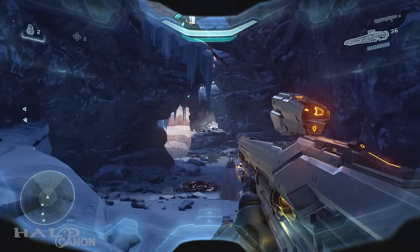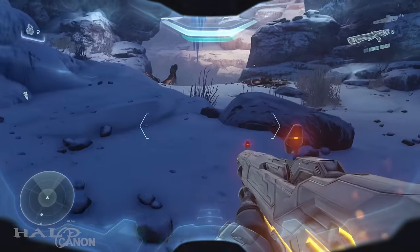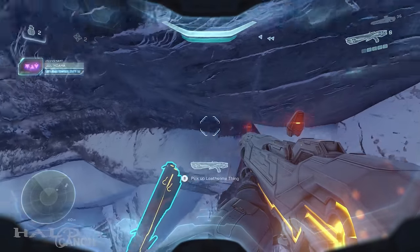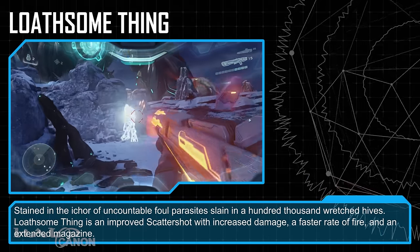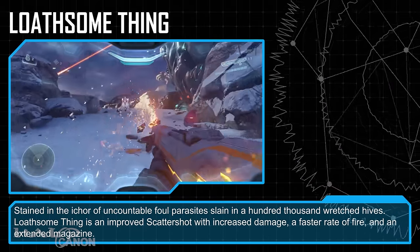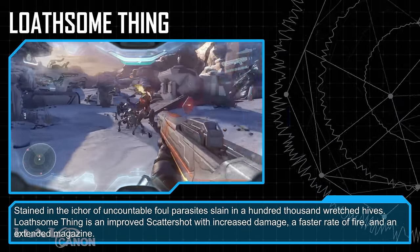Next up is Loathsome Thing. This weapon is found right by where you first see the Kraken. Walk straight forward and just over the cliff is the Scattershot. Stained in the ichor of uncountable foul parasites, slain in a hundred thousand wretched hives. Loathsome Thing is an improved Scattershot with increased damage, a faster rate of fire, and an extended magazine.